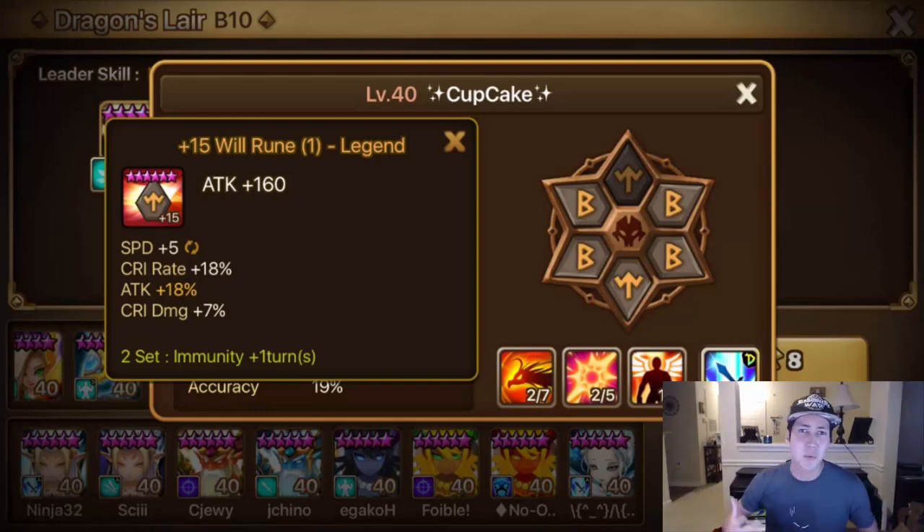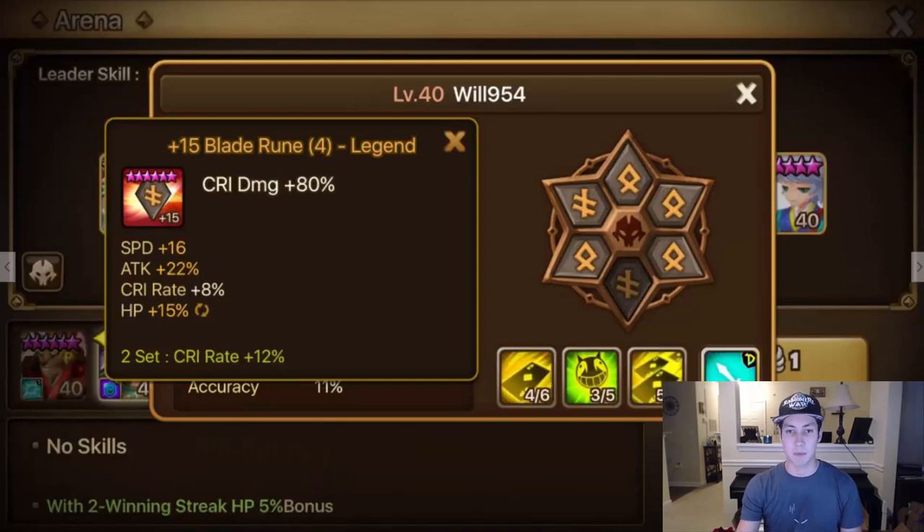It's not as valuable as a violent rune per se, but you use will a lot. I would love to have just multiple of these runes — give me all of them, Oprah, give them to me. Moving on, thank you Cupcake. Will954 is back at it again now with a blade rune — crit damage with 16 speed, attack, crit rate. The only thing that doesn't fit here is HP, but HP is really really important to have for survival on nukes.